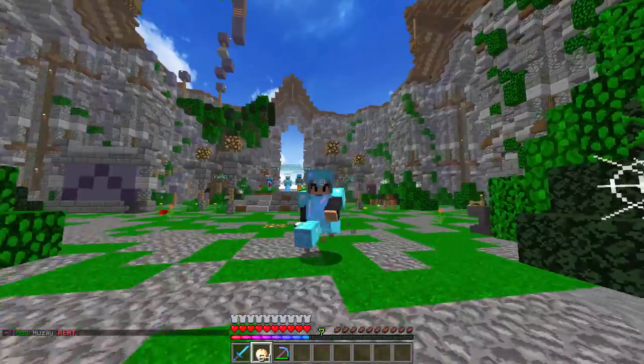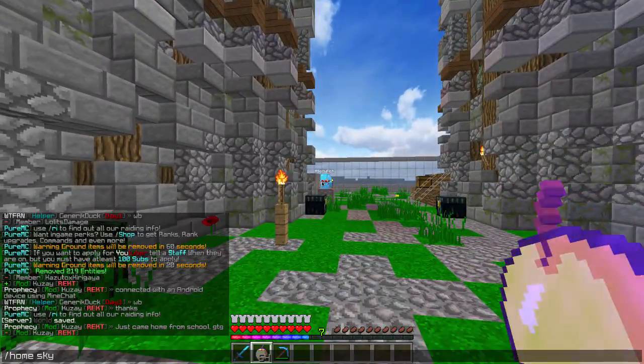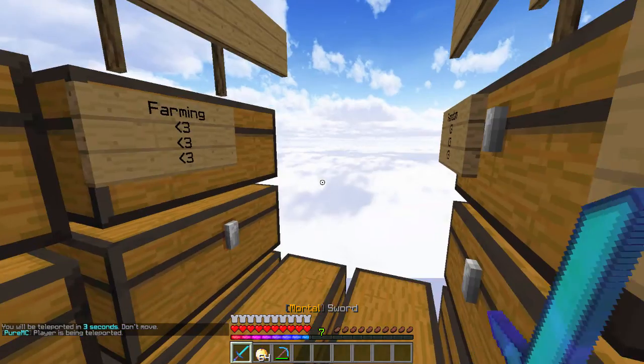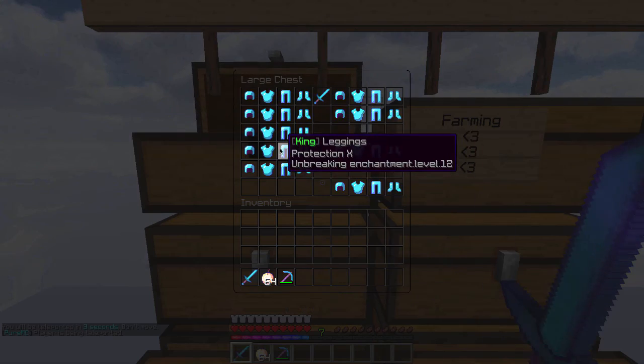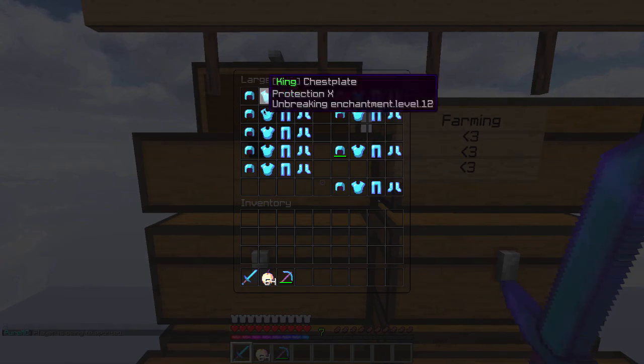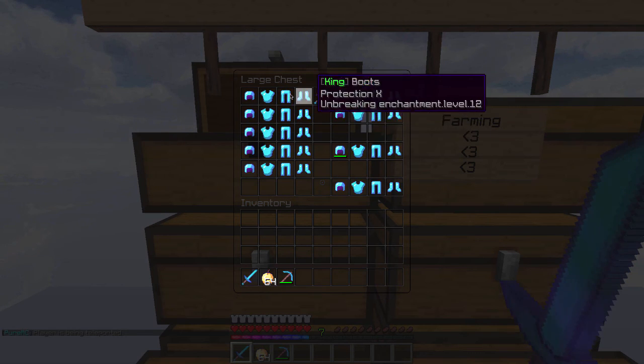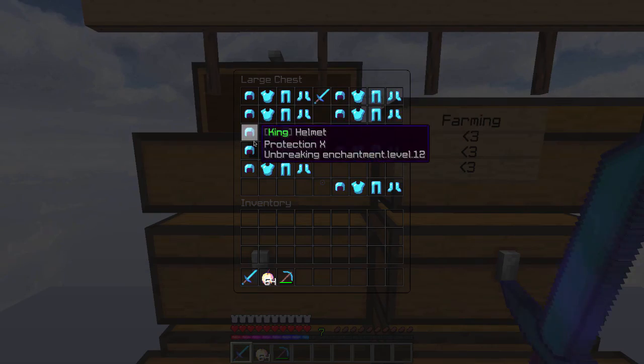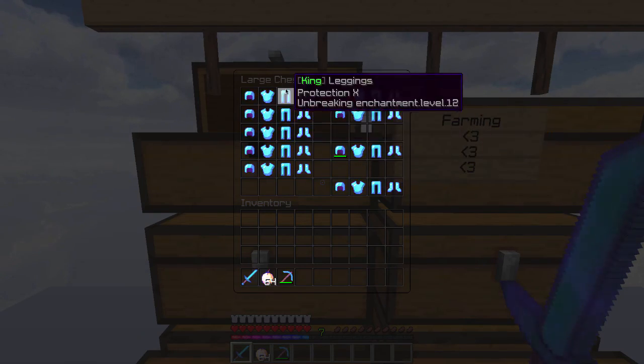So let's just start this episode and get right to my sky vault. Let's go home to sky. I played the server for just about a day and a half so far, and I pretty much did all my kits and stored a bunch of my loot in the sky vault here. I have kit king and kit mortal. These are some of the lower tier kits because this is an OP factions server, so you're looking like prot 10, prot 12 — it's really not all that crazy.